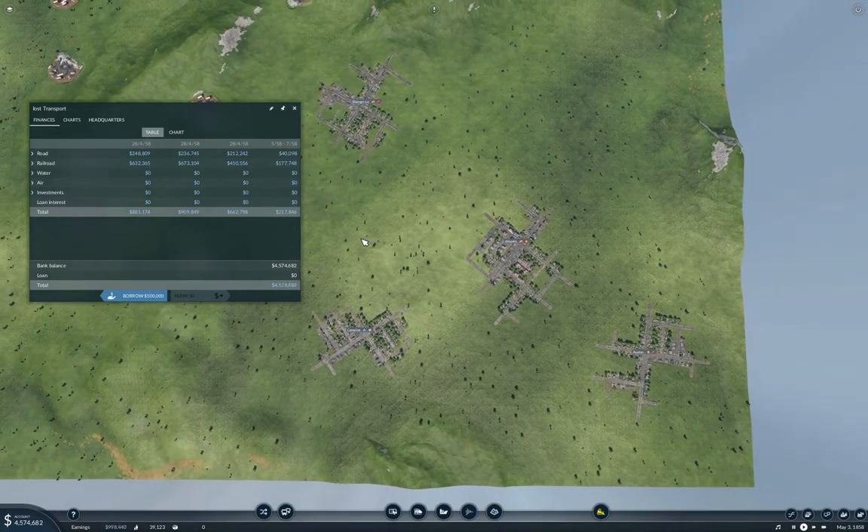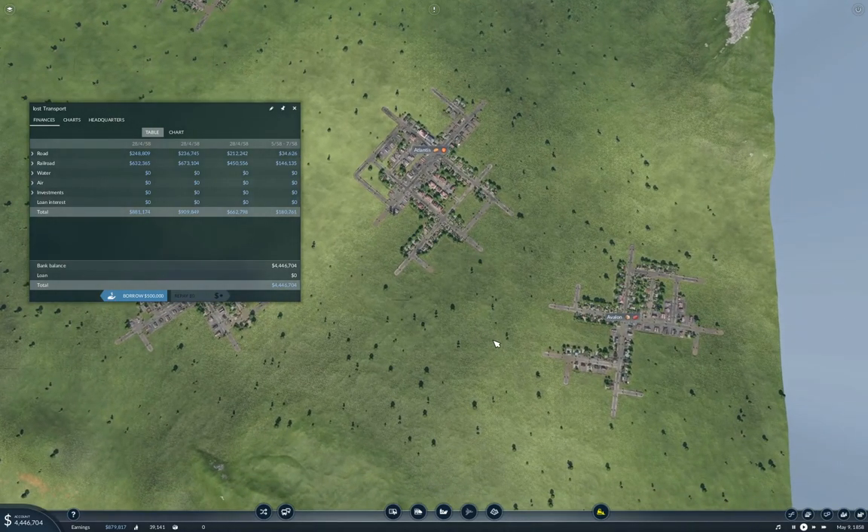I've wound the game forward with time on pause for quite a few accounting periods to accumulate some cash. I paid off the loan and we have $4 million in the bank. We're coming in at around $750,000 to $900,000 per accounting period — a decent amount of income.